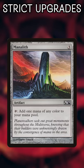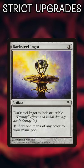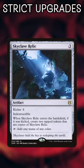Finally, there's Manalith, which is strictly worse than Darksteel Ingot, which has Indestructible. But that is strictly worse than Skyclave Relic, which can make copies of itself.